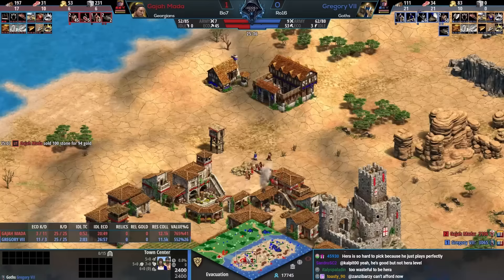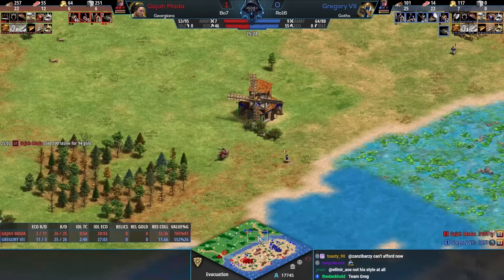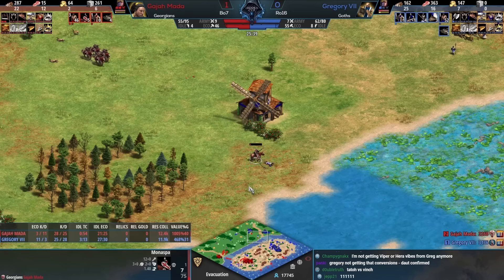Georgians do get gunpowder — they get hand cannoneers, which are good, and you can actually garrison them inside your super-good towers and they'll fire a bunch of extra bolts that can pass through a bunch of Goth infantry. Gajamata's unique tech Spawn Towers gives your defensive buildings plus two attack and allows your towers to fire scorpion-like projectiles that deal pass-through damage — really good at killing a bunch of Goth halbs.